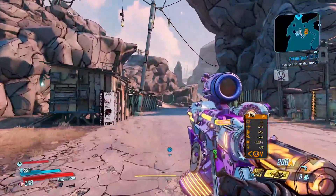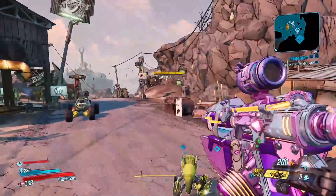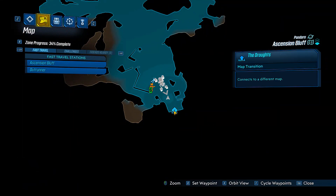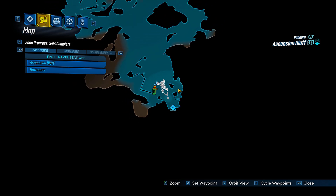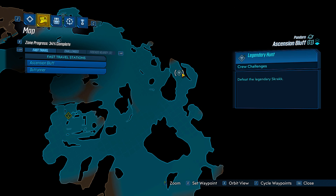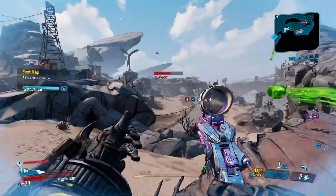It's got a cool little animation, kind of like starting up an engine. The way to get it is when you reach the Ascension Bluff area — as soon as you get into the map, you're just gonna go to the right. You will see a little icon for a legendary hunt: defeat the legendary Scrak.